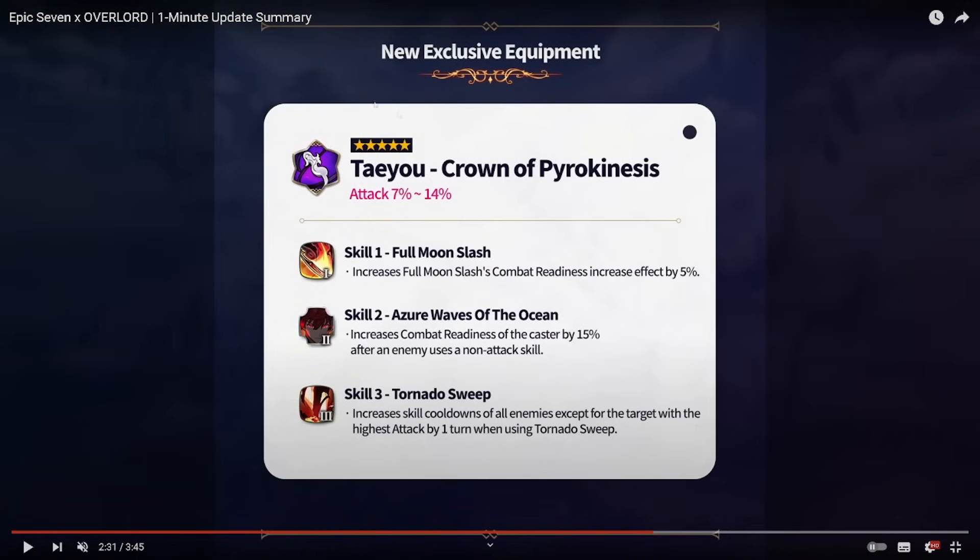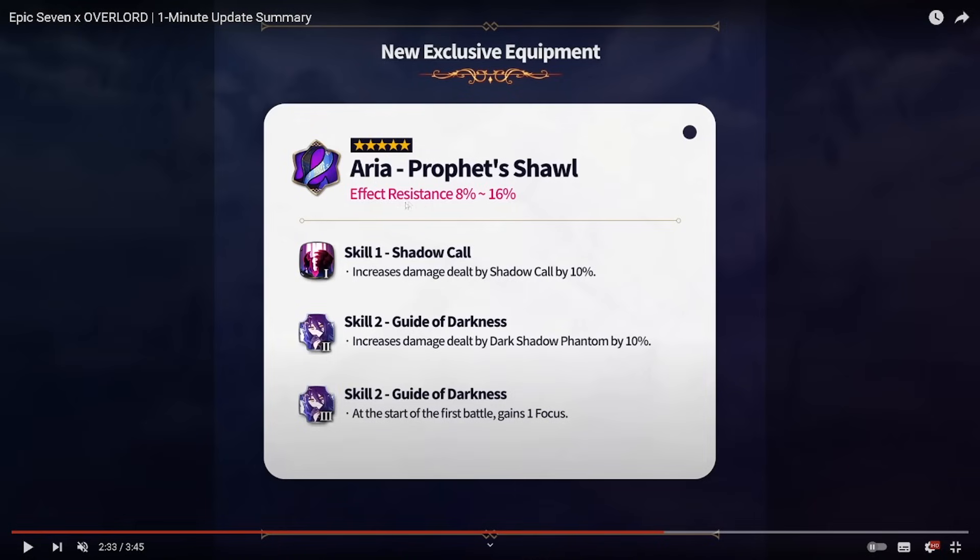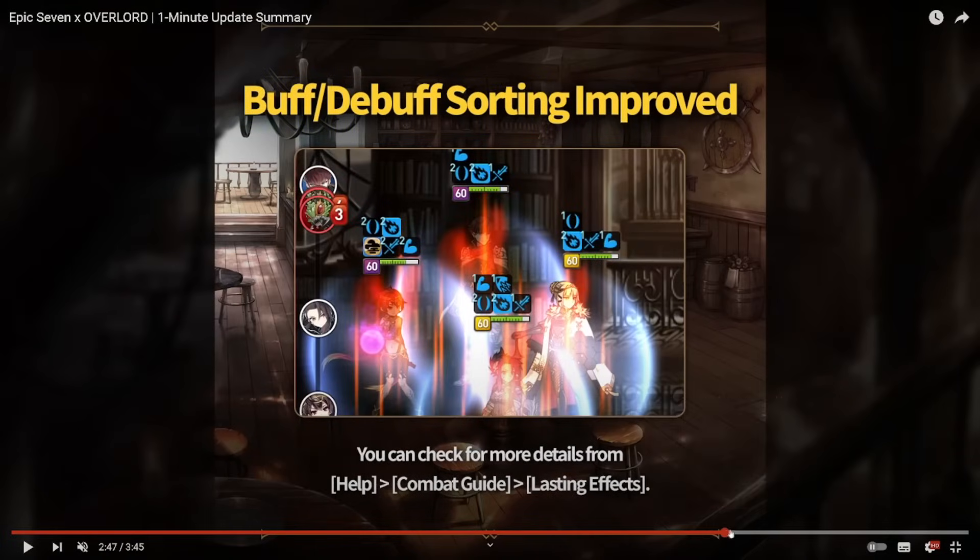I'm going to skip through the basic stuff — check out the patch summary if you want. There are some exclusive equipments for Taeyu and Aria. I want to look at Aria's real fast: damage on S1, damage dealt by Dark Shadow Phantom increased by 10%, and at the start of battle gains one focus. Getting one focus gets us into that five-focus a little sooner, but I want to jump straight into the patch preview.